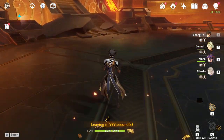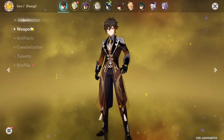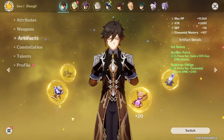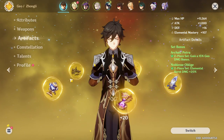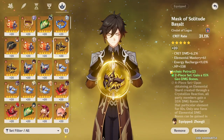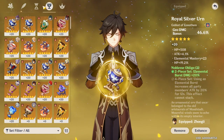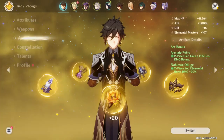Obviously I could make him stronger if I had like R5 Staff of Homa, or if my artifacts were min-maxed a lot better — because let's be real, they're not. I have Elemental Mastery on one piece, and I have some HP base substats where I could have rolled more crit damage or something. But overall, I think the build is really nice.